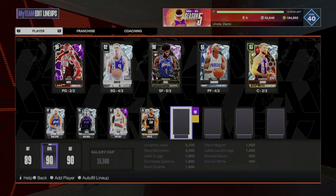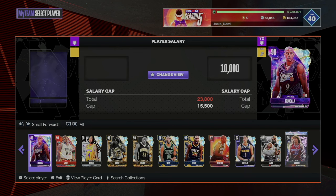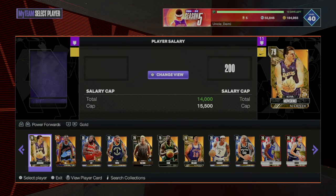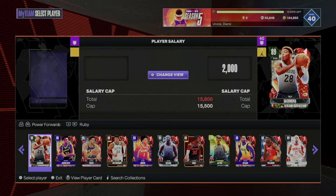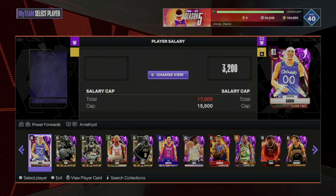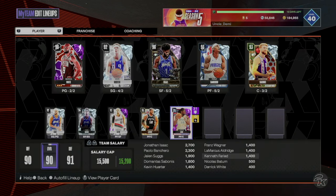You'll sub those four in and out, and for the last spot — the power forward — I went with the Manimal, Kenny Faried, at $1,400 as an amethyst. I felt like having somebody different who can shoot and has a good release made sense here.